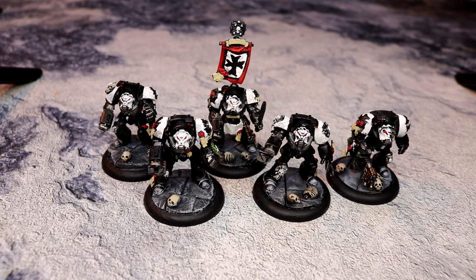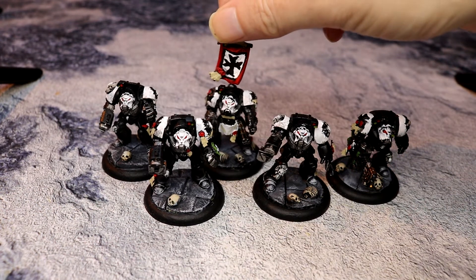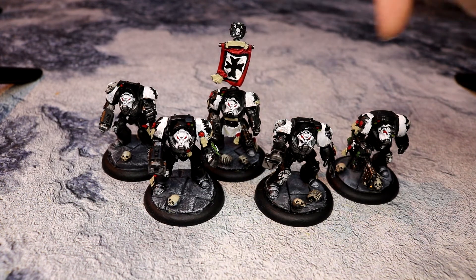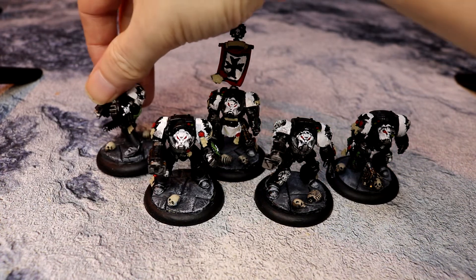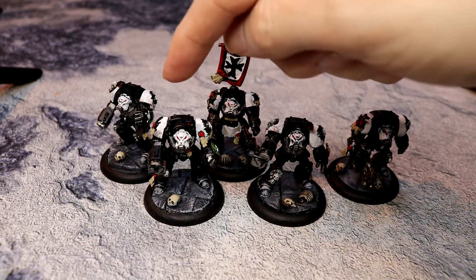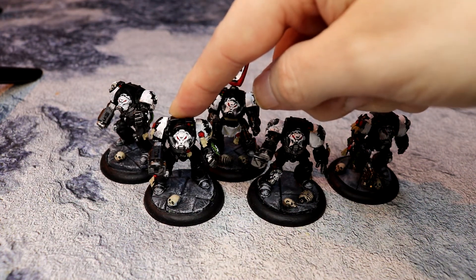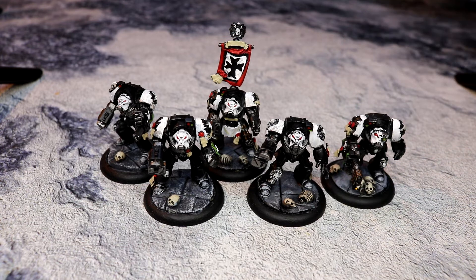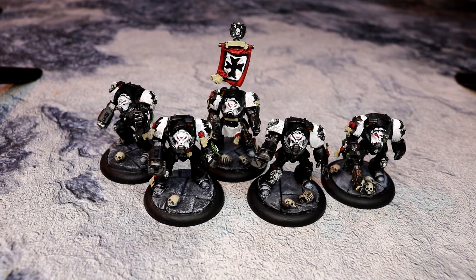Squad-wise I went with a sergeant — this guy here — with a Black Power Sword and Storm Bolter. Then I went for two subordinates with chain fist, so they've got a nice little chain fist for close combat and the Storm Bolter. Then I've got a standard trooper with a power fist and a Storm Bolter. Then I've got a heavy flamer with power fist.